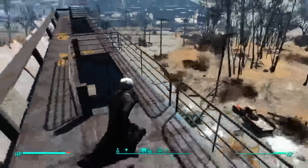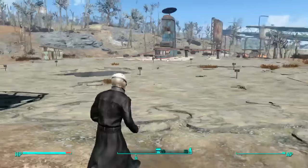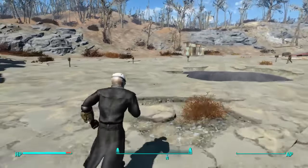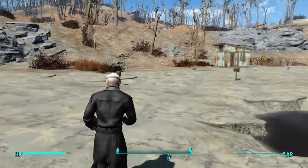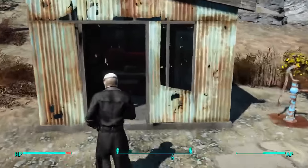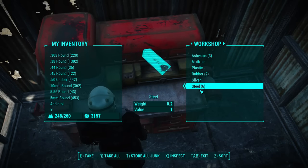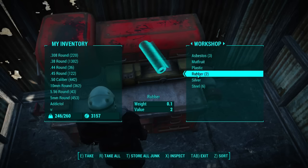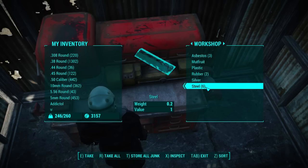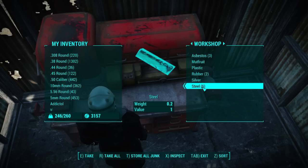This gives us some time to see if anyone has scavenged resources, because it should have deposited into our crafting bench, which is located over here. Boom — my bench was empty to start out with before I started this tutorial. Since assigning those two people, I've gained: two rubber, plastic, mutfruit, triobestos, silver, and six steel.